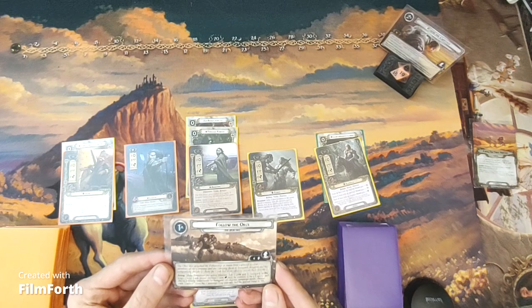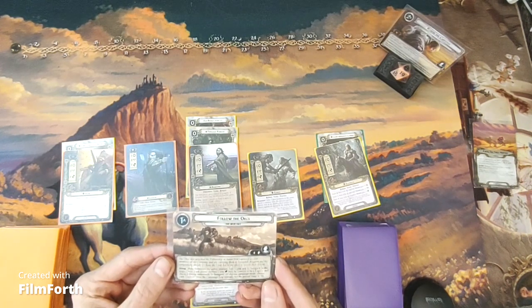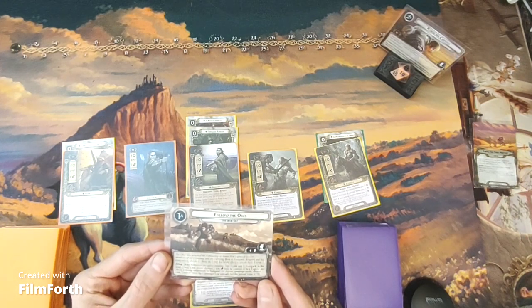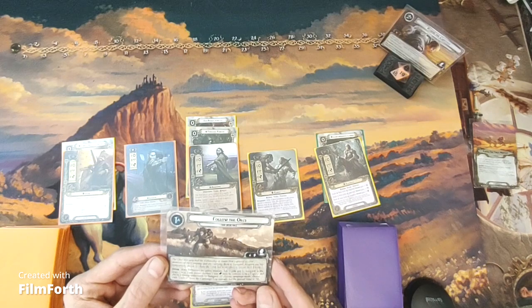Quest 1a: Follow the Orcs. The orcs that attacked the Fellowship at Amon Hen captured several members of the company and are carrying them to Isengard. Aragorn and his companions decide to chase the Uruk-hai in an effort to rescue their friends. Make Eastern Net the active location; add Ugluk and To Isengard to the staging area. Each player chooses one non-fellowship hero to be a captive and places it face up underneath To Isengard. Set the pursuit value at 10.